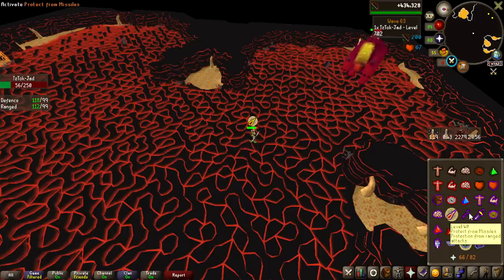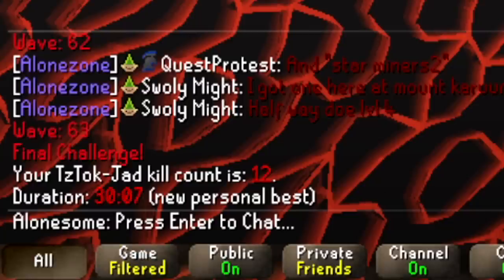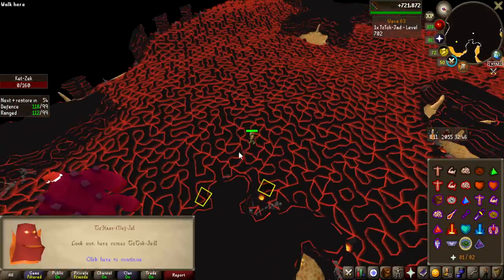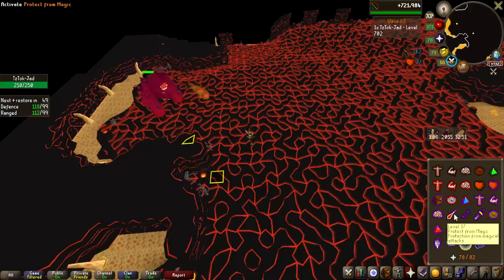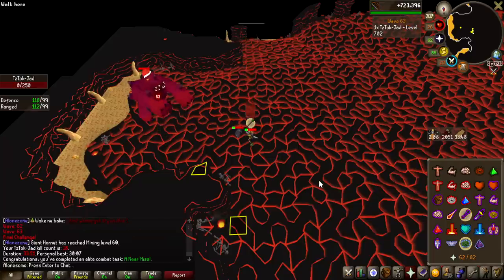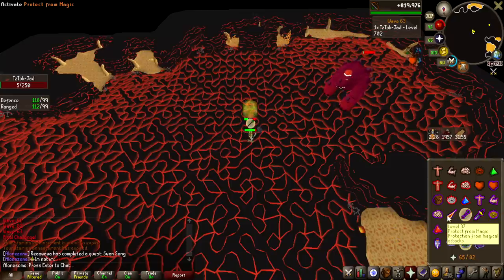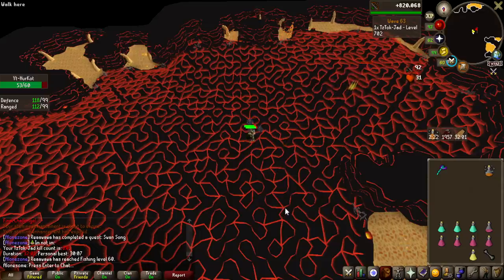This was a fast run — can I get a 30 minute? That is so close, we are going to be hitting just about 30 minutes unfortunately. But that is a very fast run — 30 minutes and 7 seconds. Jad is a scary boy; he can hit up to 97 damage but I've brewed up to 103. Let's actually tank a hit and get another combat achievement — please do not hit 97. A 65 — that's fine. And that is also the combat achievement, a near miss. Another 6 hours have passed since 10 kill count, which means we have now done another 10 runs, landing at 20. No pet for this run.